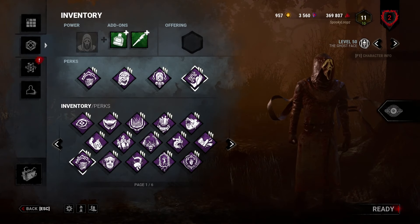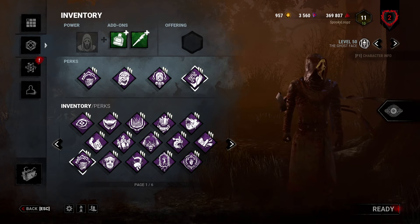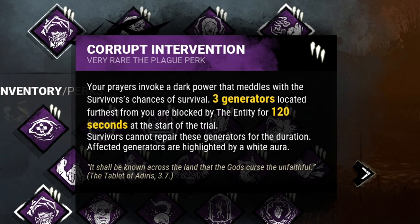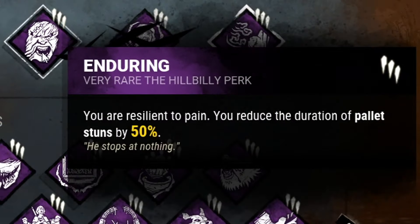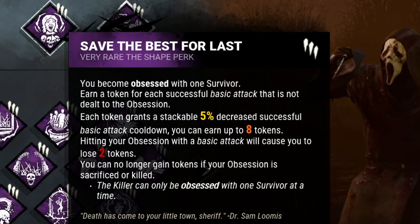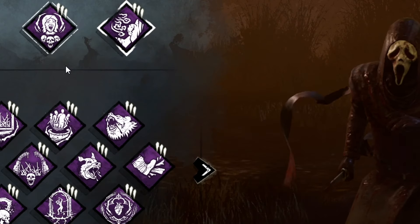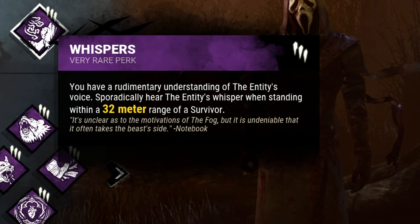Now that we have a better understanding of how he's played, let's take a look at a loadout. There are a lot of different builds that complement all different types of playstyles with the Ghostface, but here's what I run regularly. Corrupt Intervention blocks the three furthest generators, pushing survivors into my terror radius. Enduring decreases my stun duration by 50% whenever I'm hit with a pallet in a chase. Save the Best for Last decreases my wipe animation by 5% every time I hit someone that is not my obsession. And Whispers is a fantastic perk that provides directional information to pinpoint survivor locations.